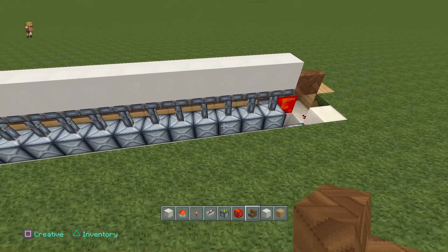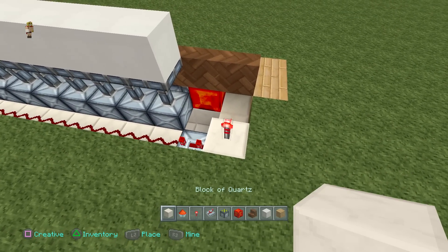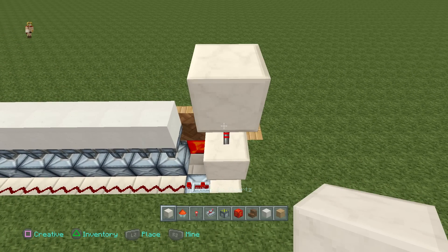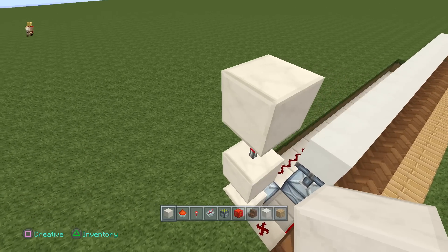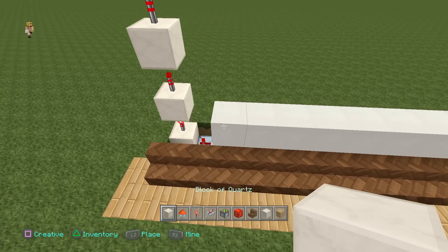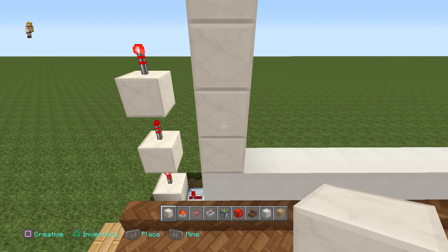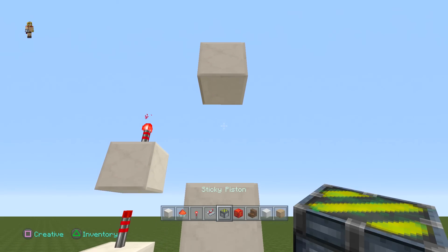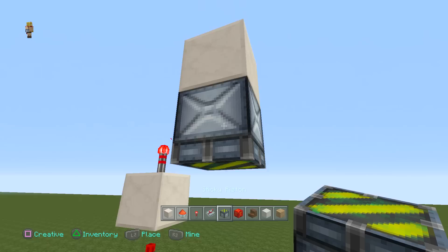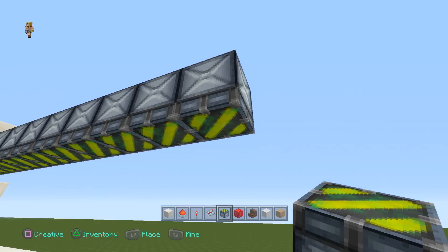Then go straight to the back corner and add a redstone torch on top of that block, one more block on top of it, another redstone torch on top of that, then one more block — make sure to add a redstone torch on top of it and leave it like so. Now place four blocks going upwards, delete the first three, add a sticky piston facing downwards, and stretch that sticky piston from that point right across parallel to the one underneath.